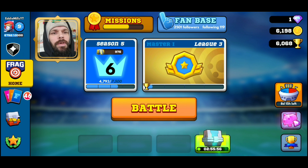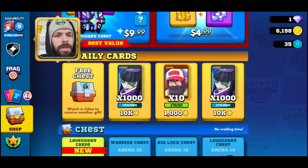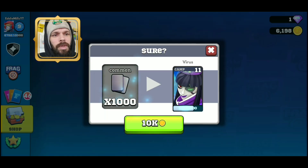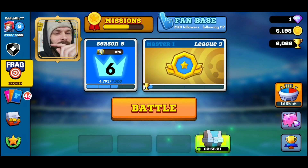I absolutely love supporting them. I'm going to be buying these two Virus options I have here. Virus is my all-time favorite character to use and currently I have her at level 11. If I get both of these that'll put her at level 12 — that's if I have the coins to actually buy the upgrade. I mean I can buy the cards all day, but the whole upgrade thing is what gets me.